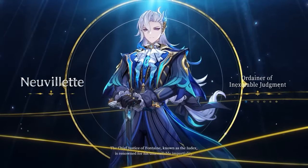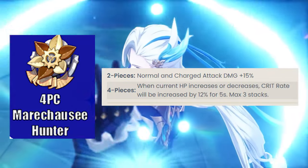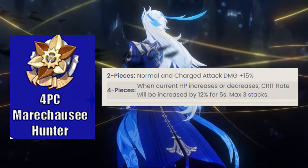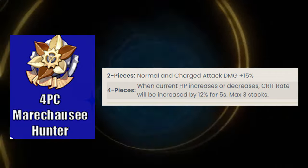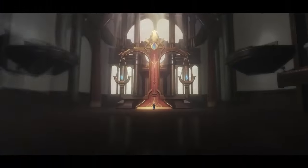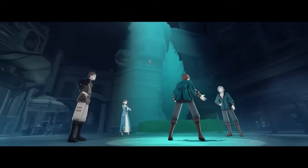In terms of ideal artifacts, first we have the four-piece Marechaussee Hunter, which increases the wearer's normal and charge attacks by 15 percent. The four-piece effect increases crit rate by 12 percent for five seconds, amounting to three stacks in total when the character's HP increases or decreases, maxing out at 36 percent crit rate. It is by far the best set on hand as it reduces crit-building fatigue due to its generous crit rate bonuses.